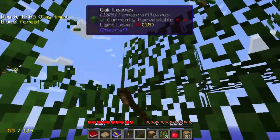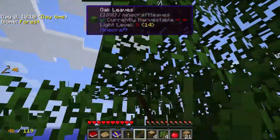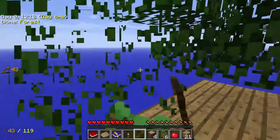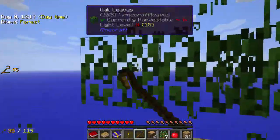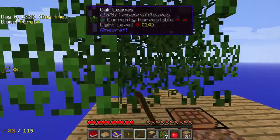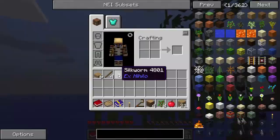Hopefully we can start composting things and getting some soil as well. For that we're going to need a lot of saplings, and some apples help too. We can put worms in the compost as well — all of those things help out. We don't have a lot of dirt at the moment, so we might as well use the spare saplings to make dirt. We found a worm!